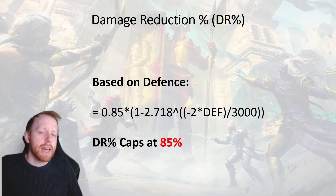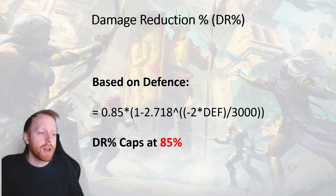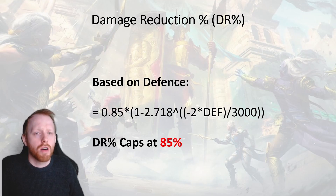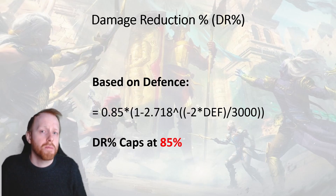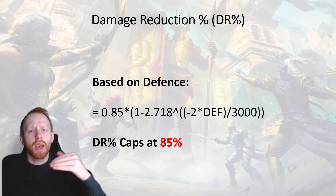The formula you see on screen here is the formula that I personally use. There are simplified versions of it in play, and this formula is adjusted for the various types of ignore defence and drop defence. Effectively, you pass your defence value through where it says defence in the formula, and that will then return the percentage for you.